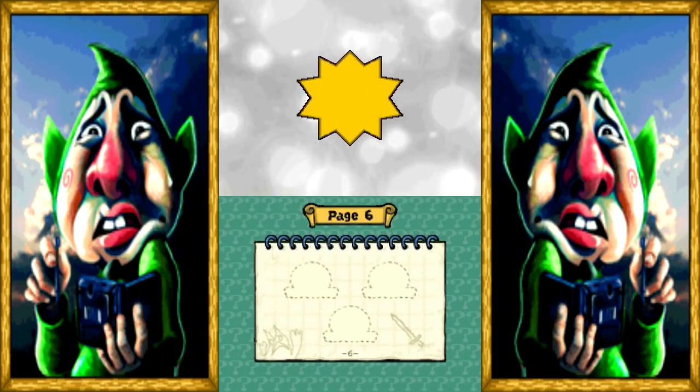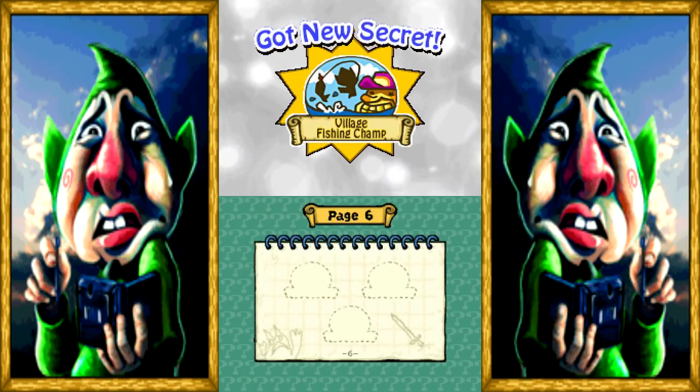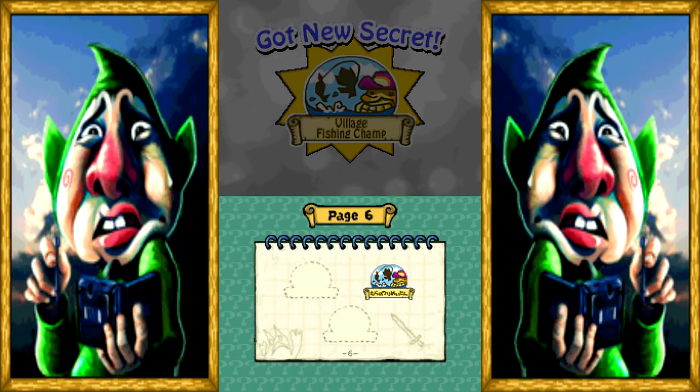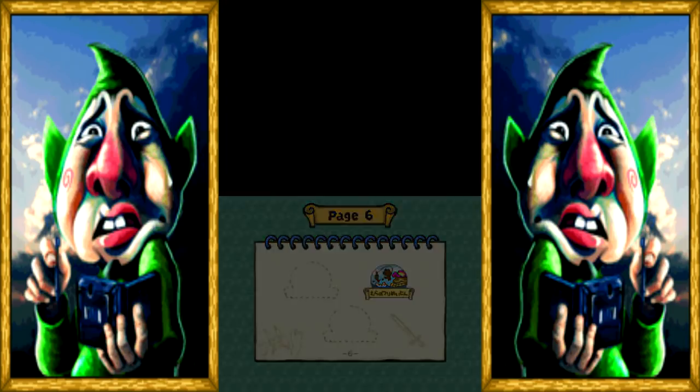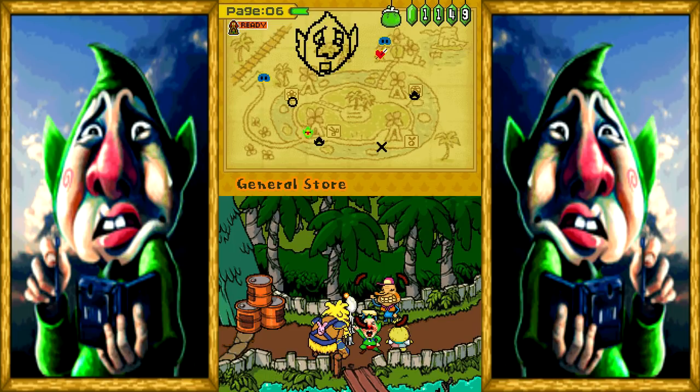At least he got a prize for it — a secret sticker! We're the Village Fishing Champion! That's one of three secrets in this area. You can't do the other ones right now, though. But we did get a gold stamp card. If we got eight stamps at this location, it's going to send us on a world tour. Ten more fish!